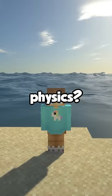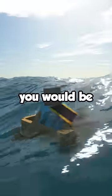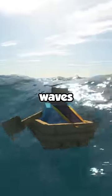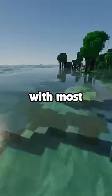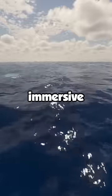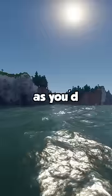What if Minecraft had realistic water physics? Instead of being bored by the flat landscapes of vanilla oceans, you would be jumping your raft over huge waves. Not only do the waves affect the players and mobs, but it also works with most shaders, allowing your world to become so much more immersive. And it's fully customizable, meaning you can make your waves as crazy or as calm as you'd like.